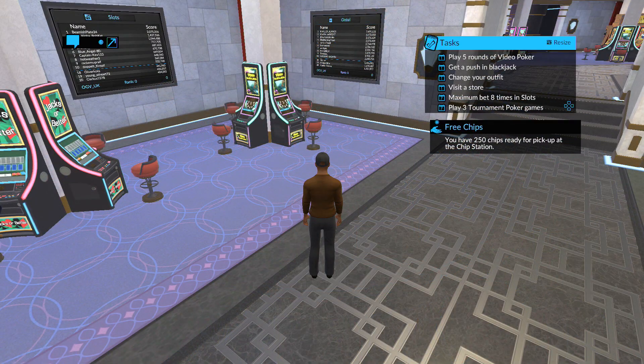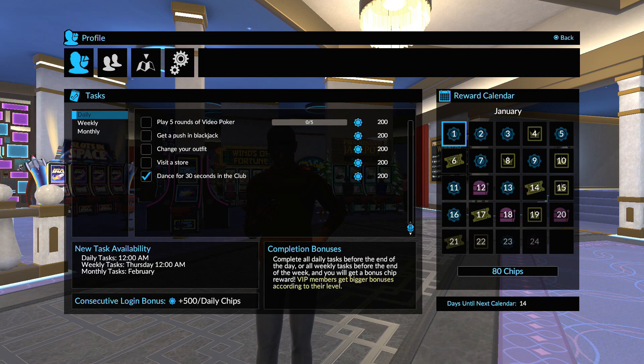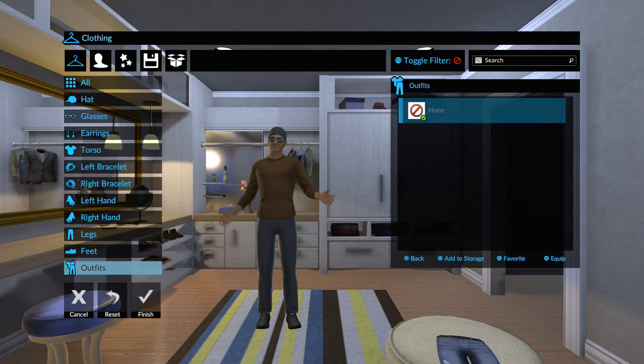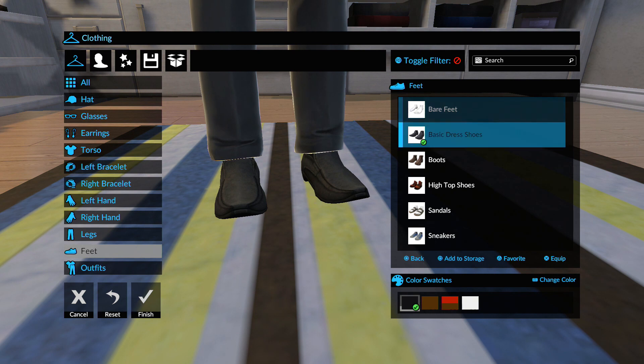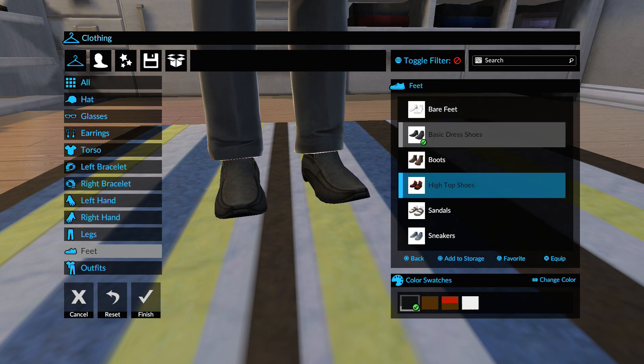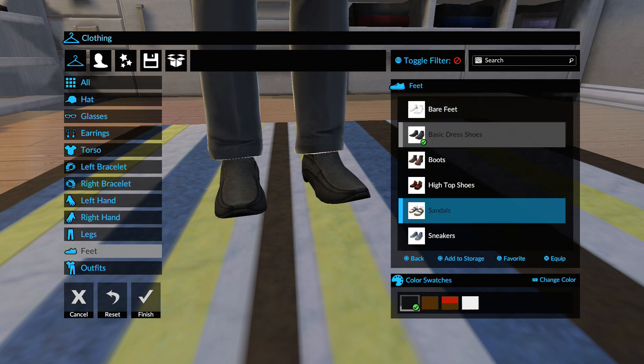Weekly tasks and monthly tasks require you to do a lot more. Once you have completed a task you will be rewarded with some bonus chips to add to your stack for future gaming. You do not have to do the tasks in order, and as soon as you have completed the final task for the day the trophy will pop.